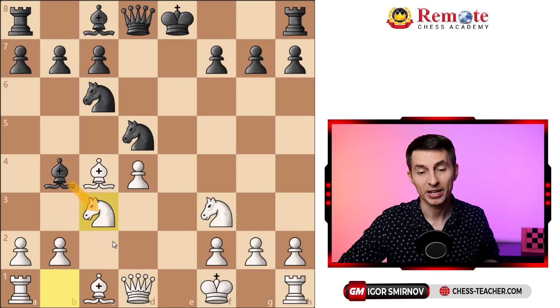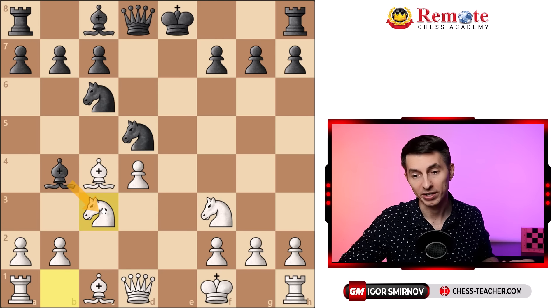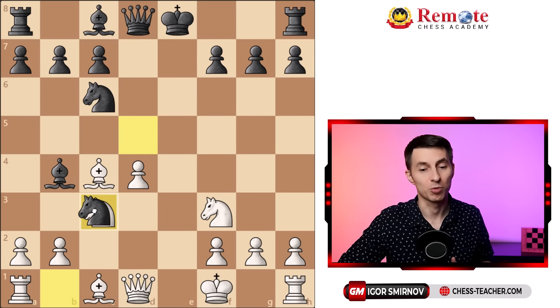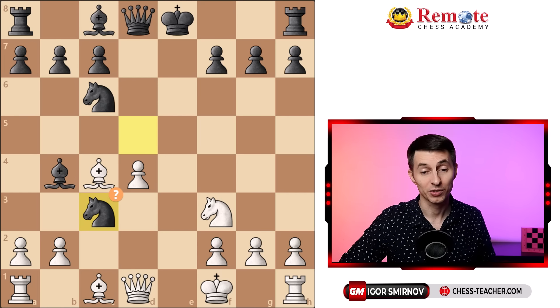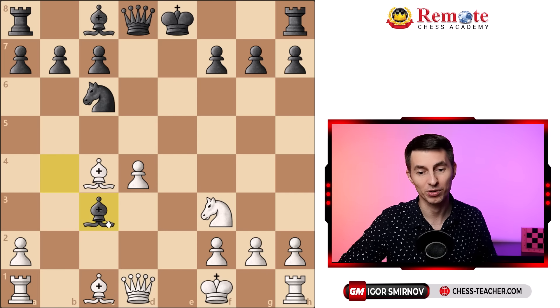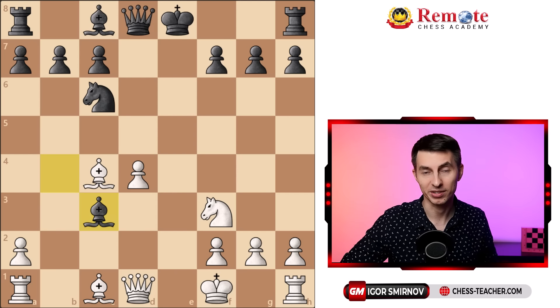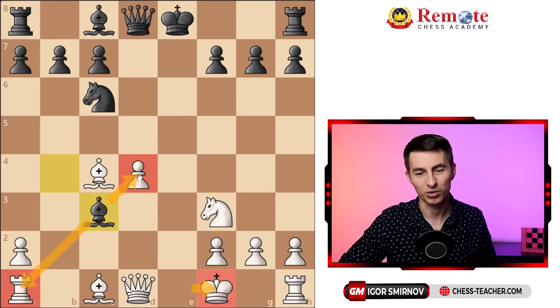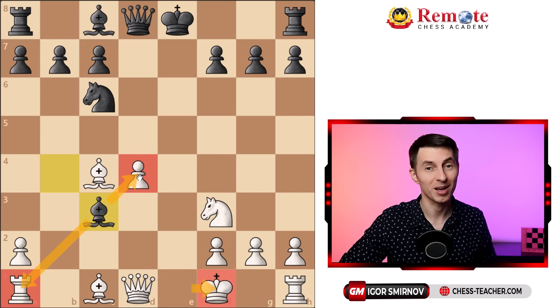Stockfish recommends for black to capture by the bishop, to not waste time. But what if your opponent plays a more natural move, knight takes c3? It's hard to believe, but this is quite a big error. After the trade, this time we hit the bishop, and after he takes here on c3, black is very optimistic — he thinks that you're just playing these weird moves, moving the king to the middle, now you're losing the pawn, plus he's attacking the rook on d4. However, there is a big upset coming.